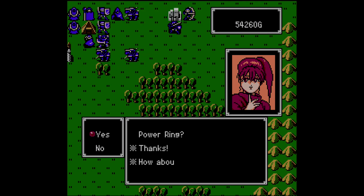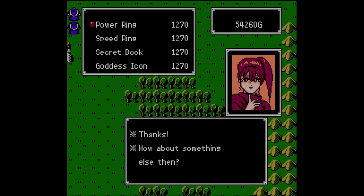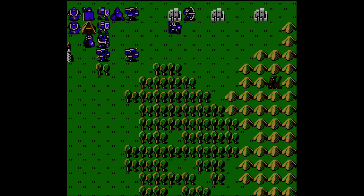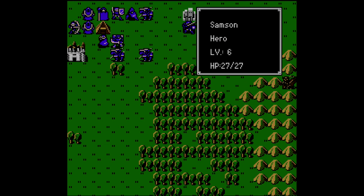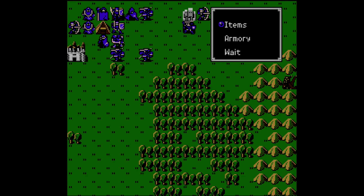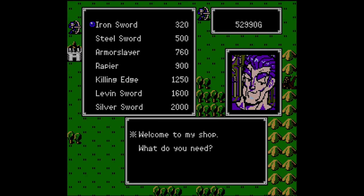The Power Ring for Strength, Speed Ring for Speed, Secret Book for Skill, and Goddess Icon for Luck. There are no endlessly respawning reinforcements once the second wave of Draco Knights and Ballesticians are dispatched. Spend time to bolster your army here, at the very least capping the strength and speed stats of your most important combat units.